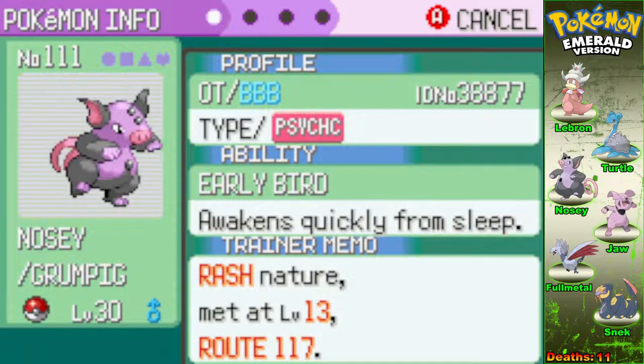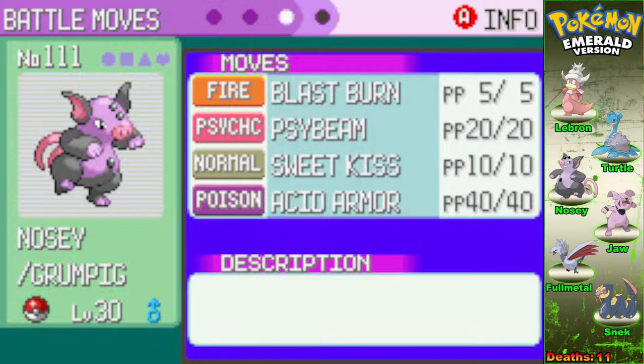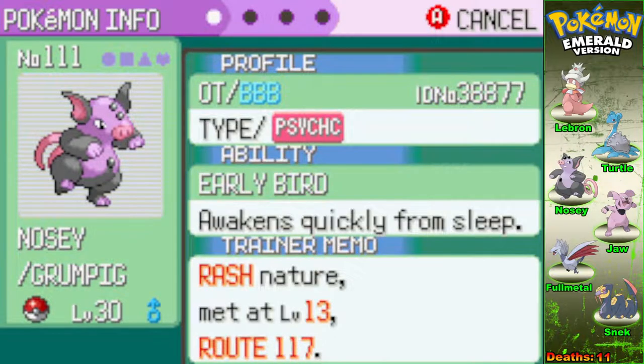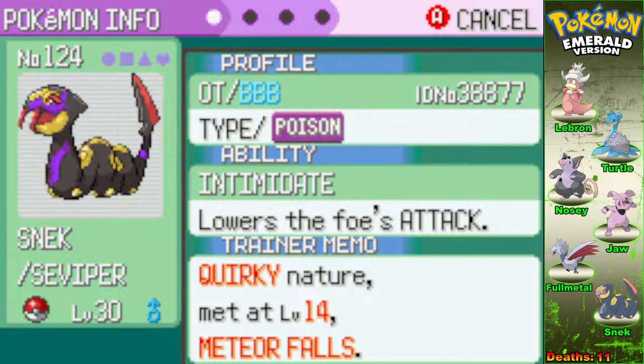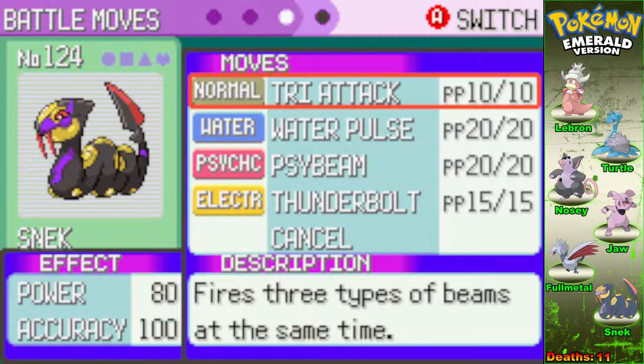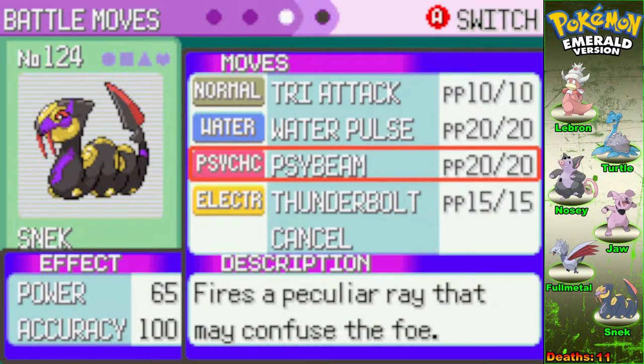We've got Nosy the Grumpig with Early Bird, holding the Bright Powder with Blast Burn, Psybeam, Sweet Kiss, and Acid Armor — nothing's changed there. Snek the Seviper, another new member of the team, has Intimidate to lower the foe's attack. Not holding an item yet. His moves are Tri-Attack, Water Pulse, Psybeam, and Thunderbolt.